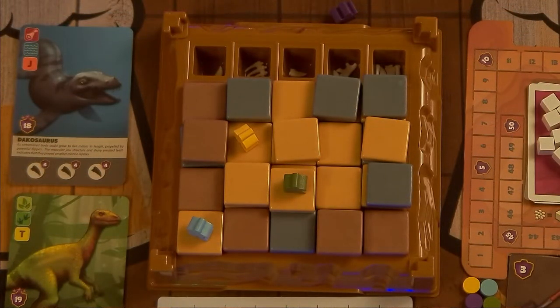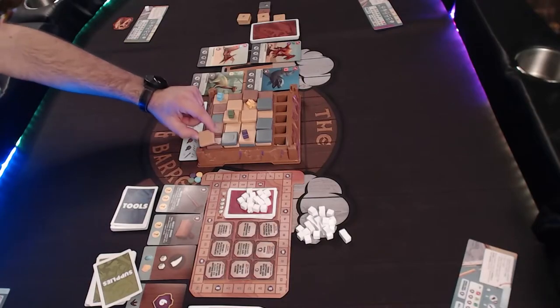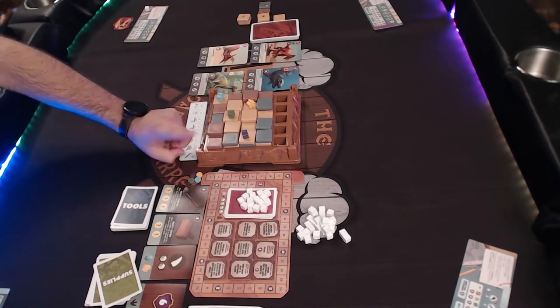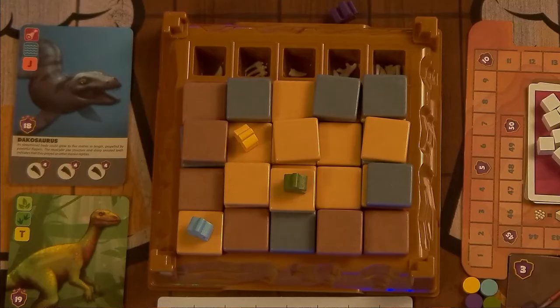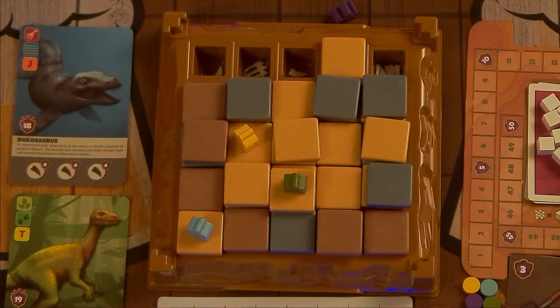If there are no tiles on that edge, you'll have to place a sand tile first, which is another action. When you take it, you can choose any sand tile you want from any of the three discard piles and place it anywhere on the dig site, as long as it doesn't create a stack any higher than two. If your meeple is not on the dig site, your only choice is to put the sand tile on the edge it fell off.